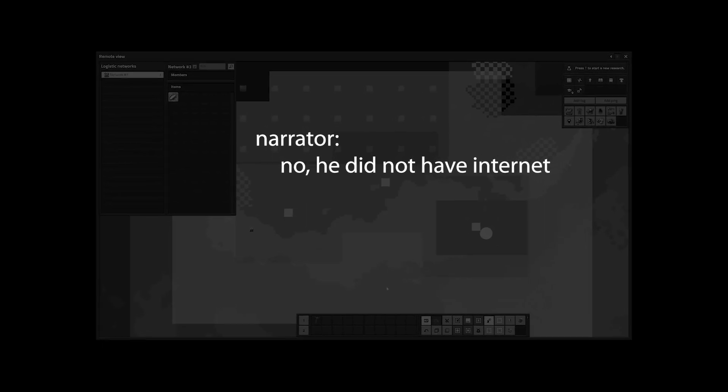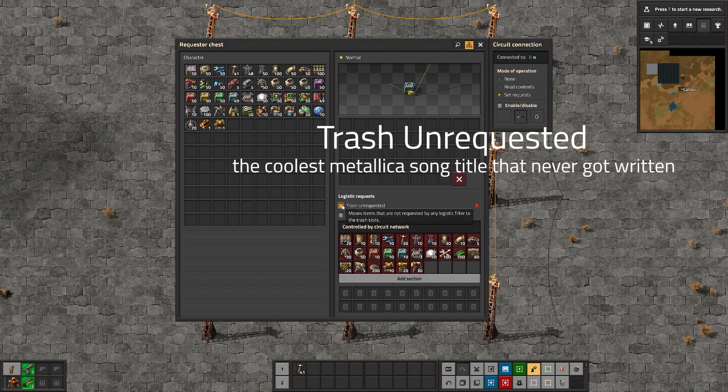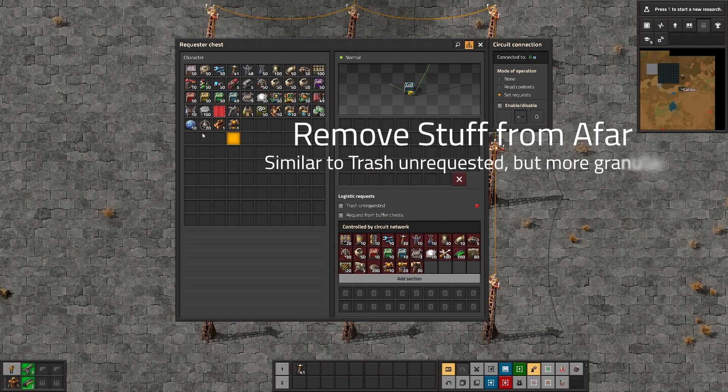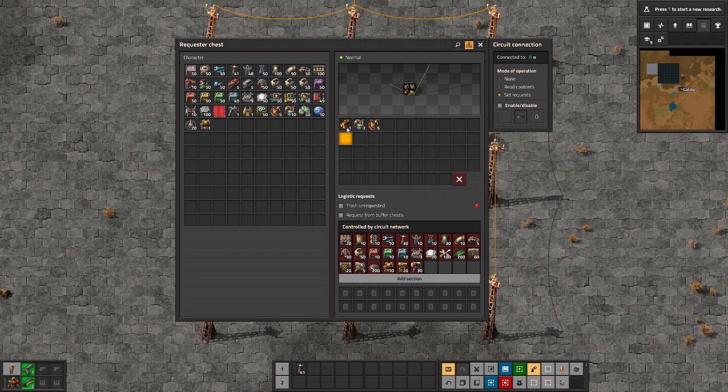Another fun detail: we can now set things to trash unrequested. That means if I click here and put something in this chest, it's going to immediately go to the trash section, and a bot will come and pick it up and throw it in a storage chest — or maybe a buffer depending on how you have it set up. You can also have this request from buffer chests, which is really cool. Here's another fun little detail — if I go ahead and throw some stuff in here, I can now set these to be picked up by bots automagically from afar, without using trash unrequested.